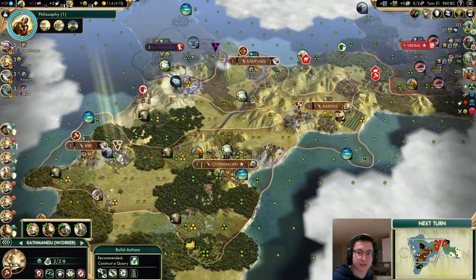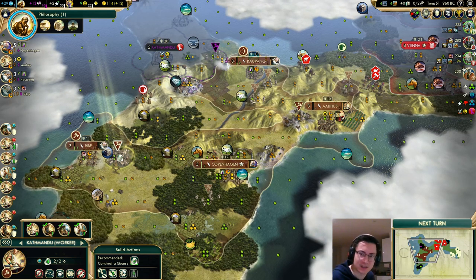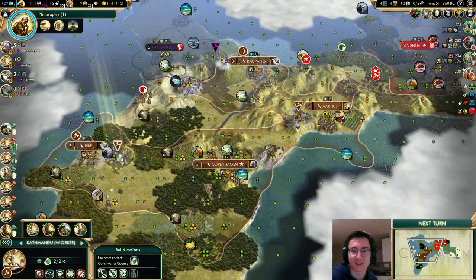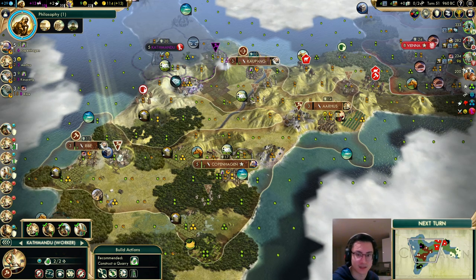Tip 4: growing in two turns instead of one. One turn may not sound like much until you realise it's half a percent of a whole Deity game on quick speed. If you grow in one turn instead of two six times over, that's 3% more of the game that you'll have your final citizen count. We also benefit from compounding interest - gaining your next citizen faster gets the next one even faster, so you'll actually end up with a final citizen count more than 3% higher.